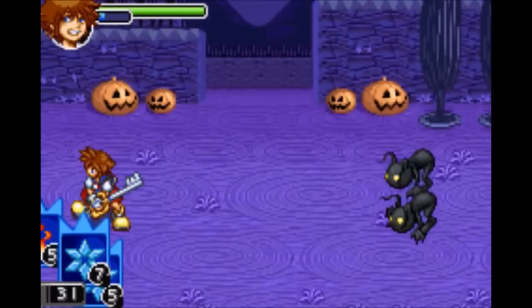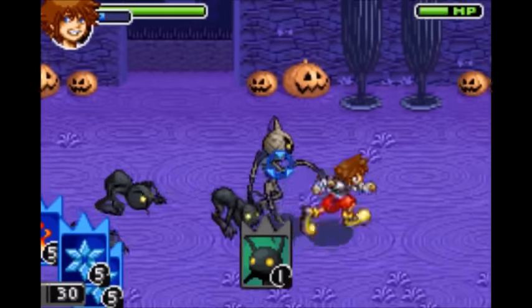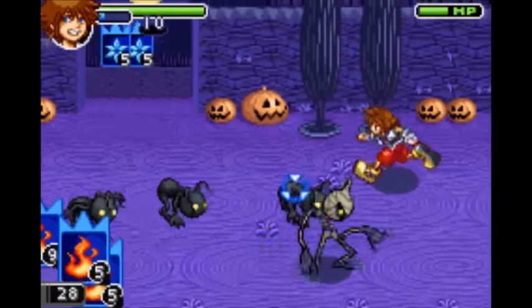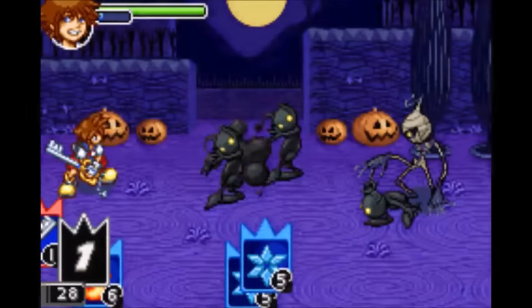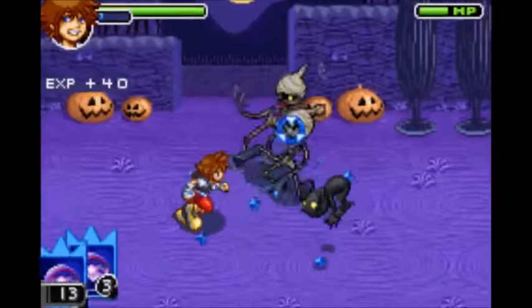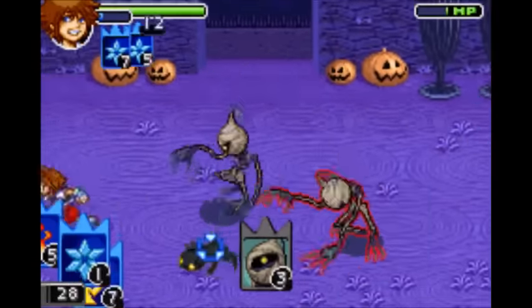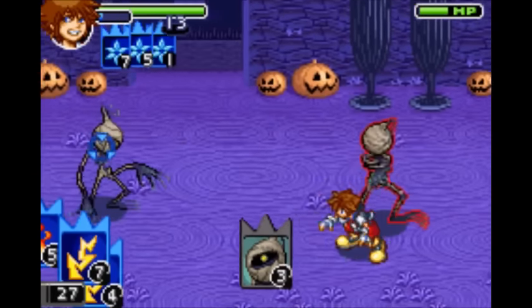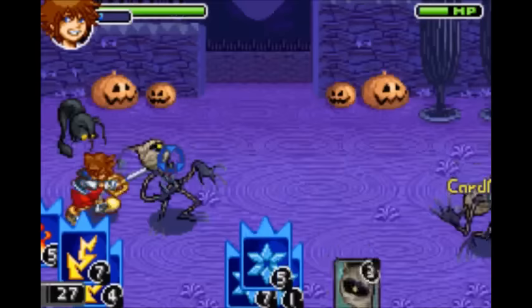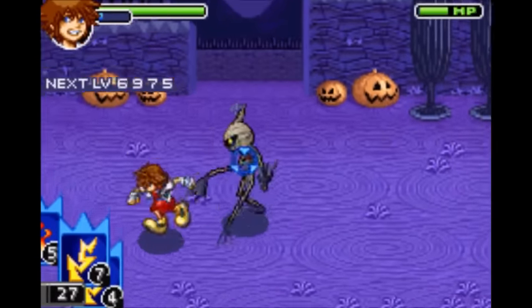Now for the Blizzard spells. Blizzard — that little snowflake is actually a hitbox and deals damage to anything touching it. Same for its upgraded version, Blizzara. The damage is not nearly as concentrated as it is with Fira, but it can do damage to a lot of enemies at once. Blizzaga is honestly one of my favorite spells in the game too — that whole crystal is a hitbox and deals very heavy damage to anything touching it.